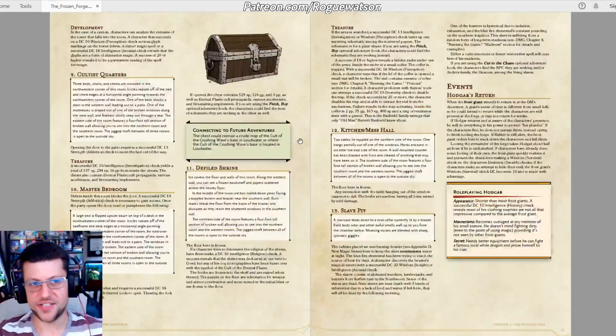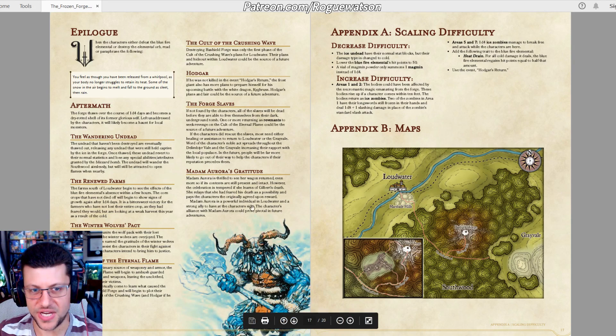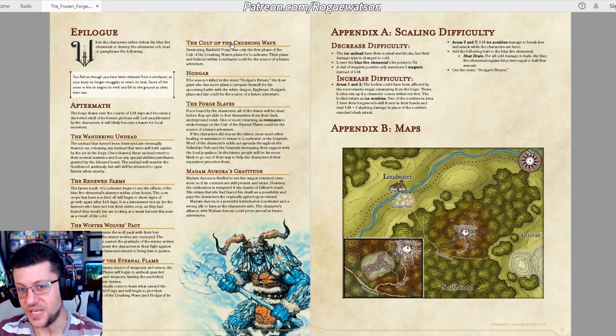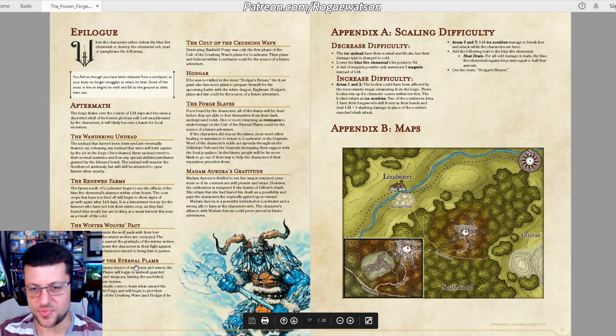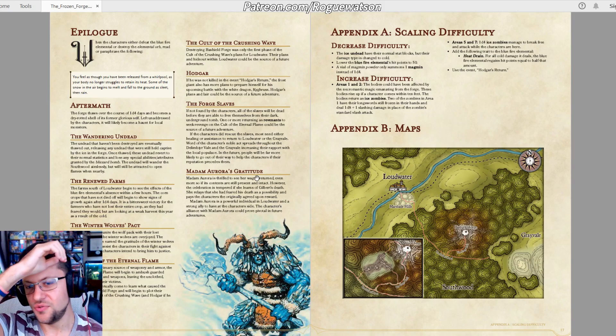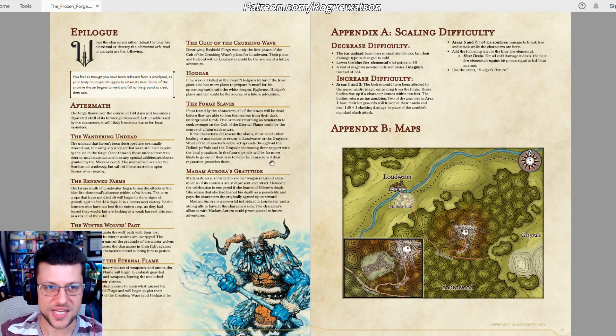Pro: detailed epilogue for each faction and event. There's a really good aftermath epilogue section covering what the players did and how different things react — whether you took out the Frost Giant and he hunts the players, how the Cult of the Crushing Wave reacts with a potential base in Loudwater, how the Cult of the Eternal Flame plots revenge, and how local undead lose their cold powers and become regular undead. This kind of epilogue helps a lot, especially if you're making this part of a bigger campaign rather than a one-shot.